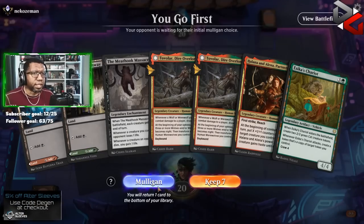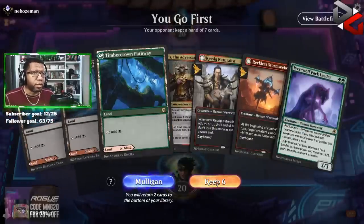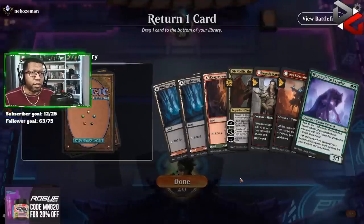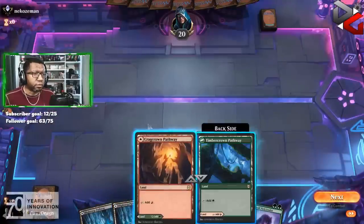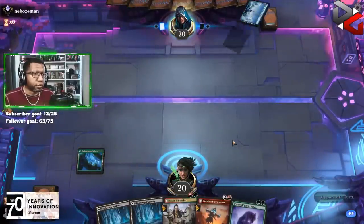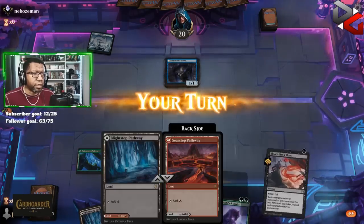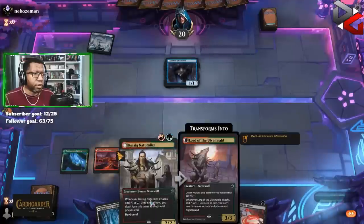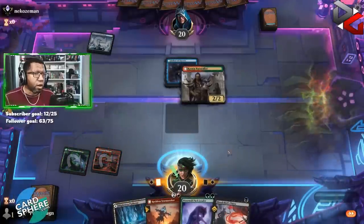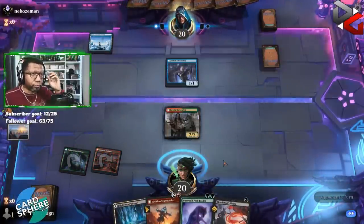We get to go first but this hand's not great — way too slow. This is much better, so we'll keep this. Let's scrap — I think I'm gonna get rid of Ob Nixilis here; don't think that's what we're in the market for at the moment. Delver! All right, we can kill a Delver. However we're gonna do this for now. See if they flip their Delver or not — they do not.